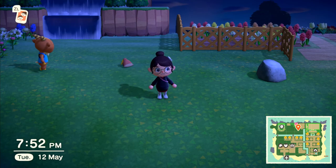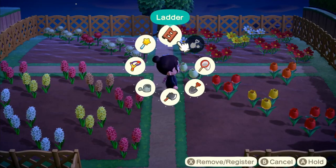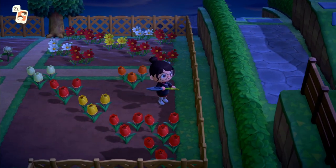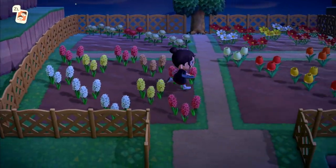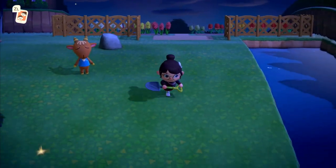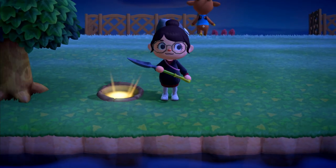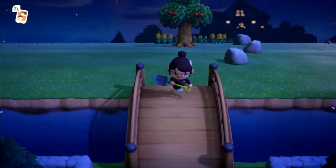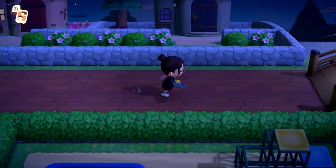Just to the right of my house I have got my main flower breeding patch. We've got the cosmos, the mums, some hyacinths and the tulips. You'll see the other ones over on the other side of my island. This area here is completely blank - there is nothing. Let me just pick up that whopping thousand bells - I don't bother putting that back.